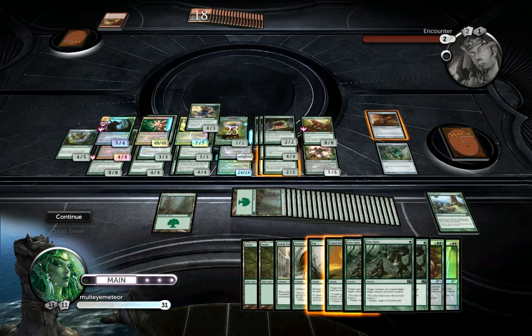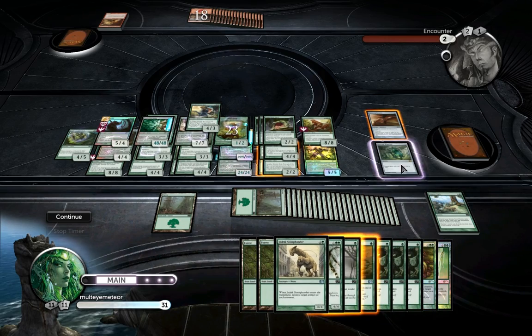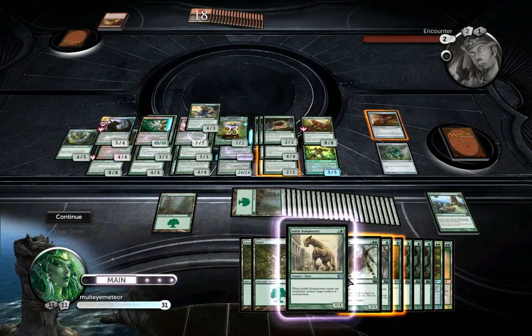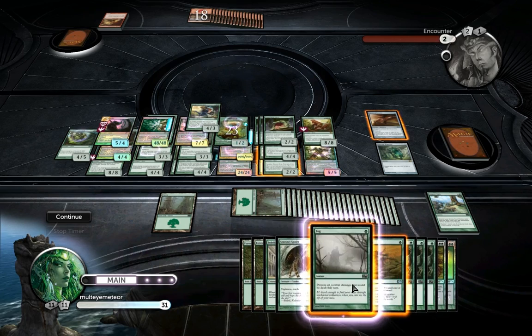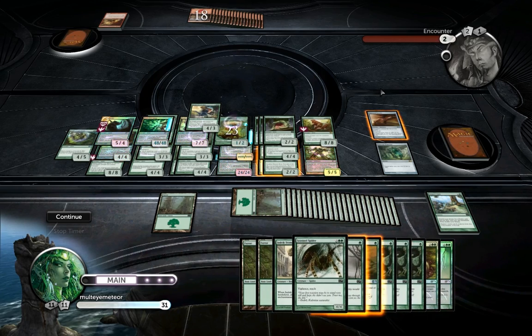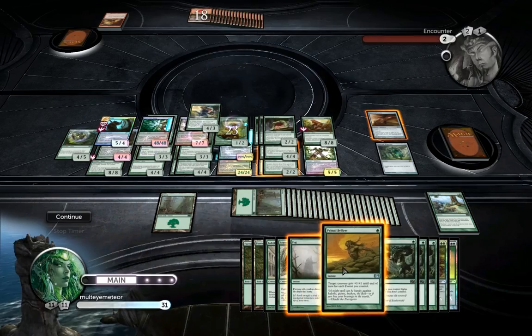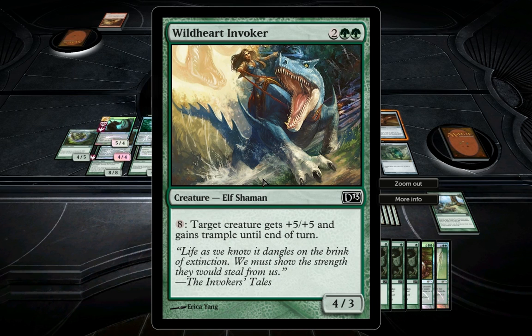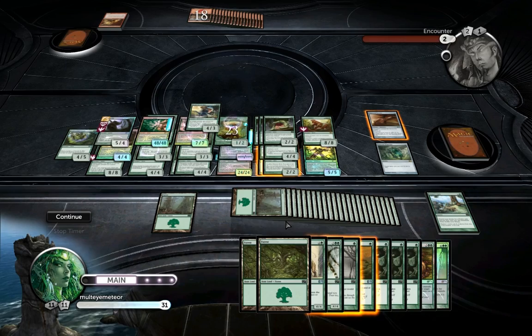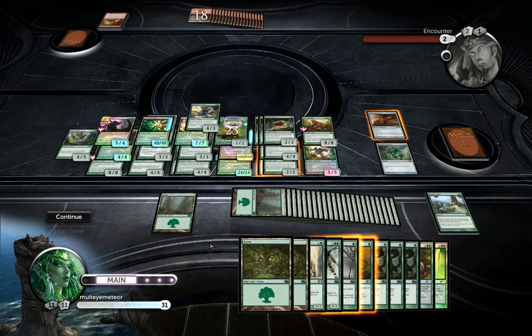The AI has one turn left before its library is out of cards, and I have all of this. I have the Indrik Stomphowler down — had to waste an Emerald Medallion for that, but it doesn't make much difference. Whatever creature I cast next turn I can give haste with the Lightning Greaves, use Incremental Growth, or give creatures plus five, plus five by spending eight colorless mana. I also have Primal Bellows to kill its creatures.